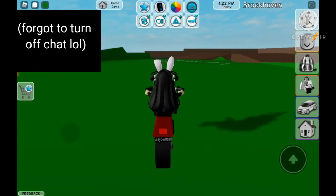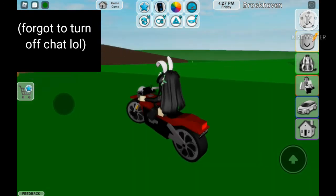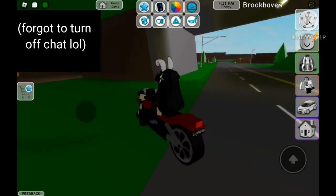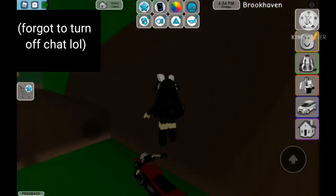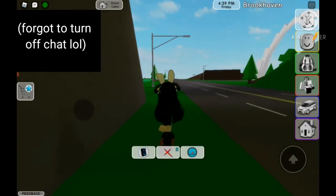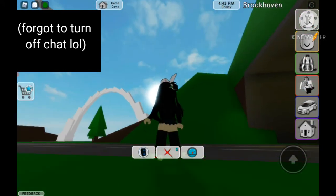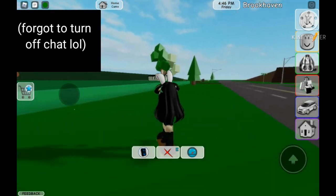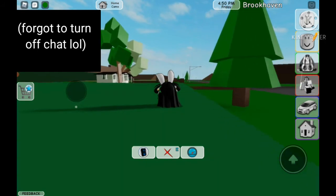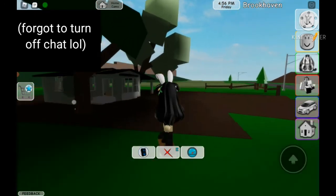We are going to be going to this abandoned house in this server right here. Yes, you may have seen it already, but I'm not going to bother riding a motorcycle — I'm just going to do this. It's near the Eagle View area, and it's in these nice fields. Wait, is it even white? It's like more of an ivory green or something.